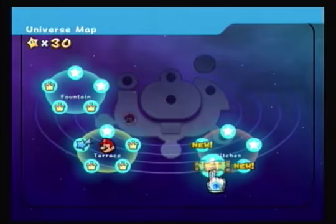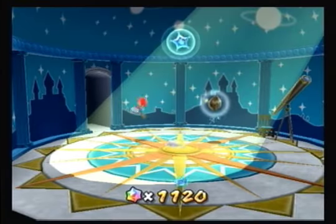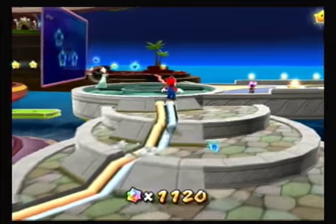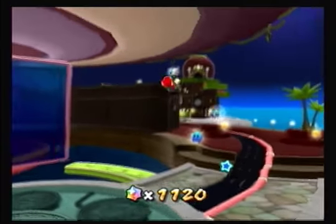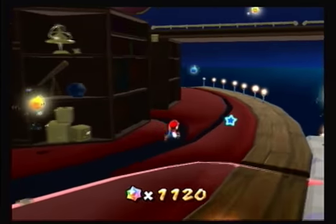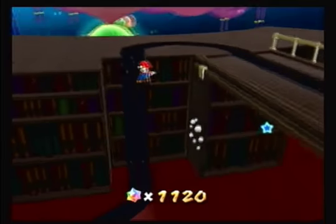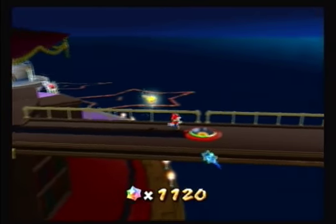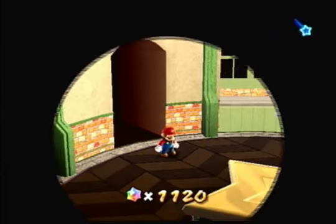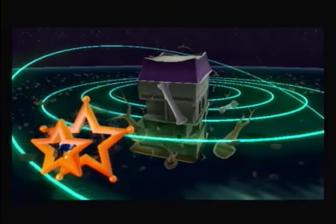You just unlocked a new galaxy. I like that galaxy, but we'll get there in the next episode. There's a hungry Luma - you need 600 star bits for him. If you don't want to go up that way, you can always just wall jump up these bookshelves. Let's grab the star. Back to the Ghostly Galaxy for our final mission.